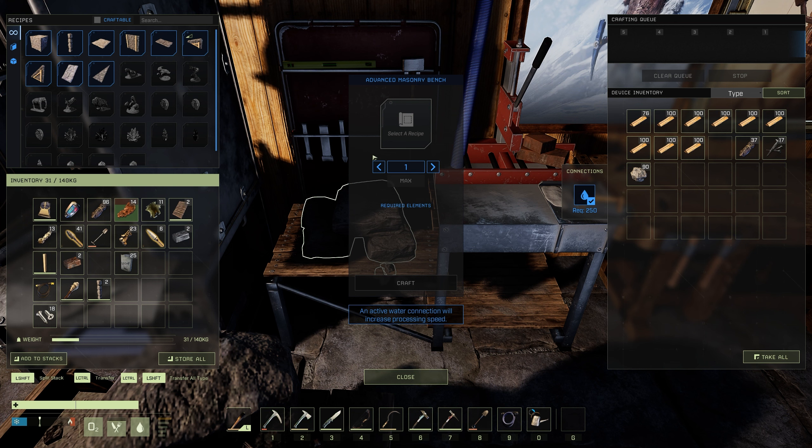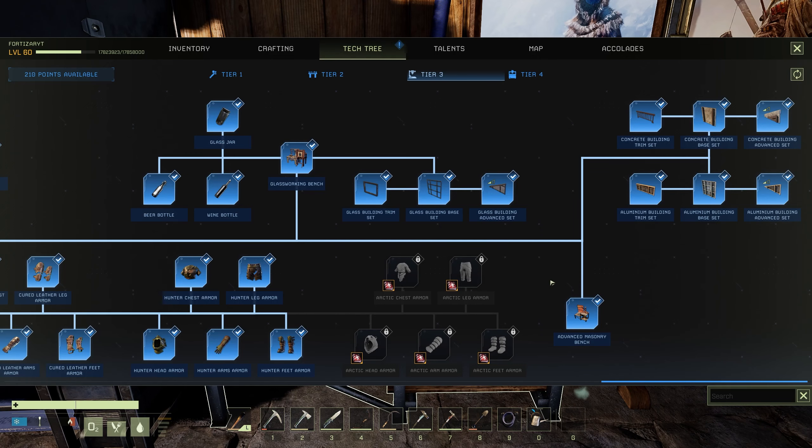Obviously in the week 90 update, that is going to be the new frontiers expansion, so who knows what we're going to get. Could be a prelude to all of the new stuff we'll be getting in new frontiers. The advanced masonry bench is craftable under your tier 3 blueprints and it's right at the end.